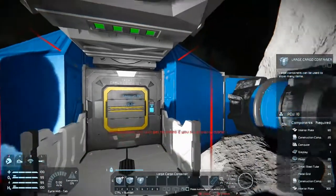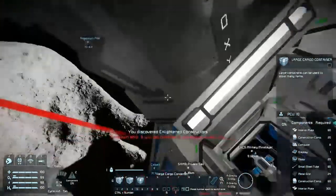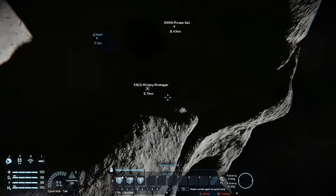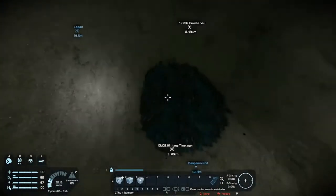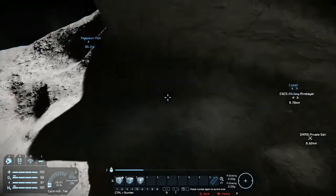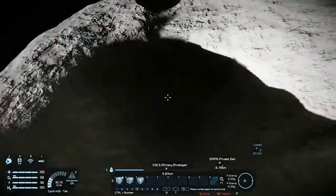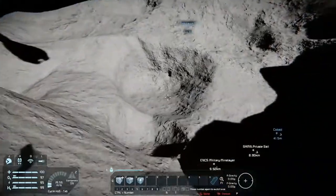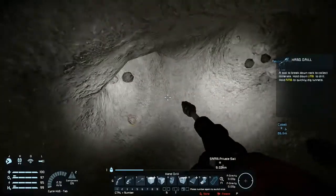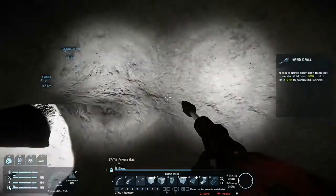I just spawned in the space pod, and I spawned on the other side of this rock. I came around the rock and found cobalt, so I got me a load of cobalt and came over here. It's gotten dark now, but I started drilling stone and I've been drilling stone and getting things ready for my big adventure.